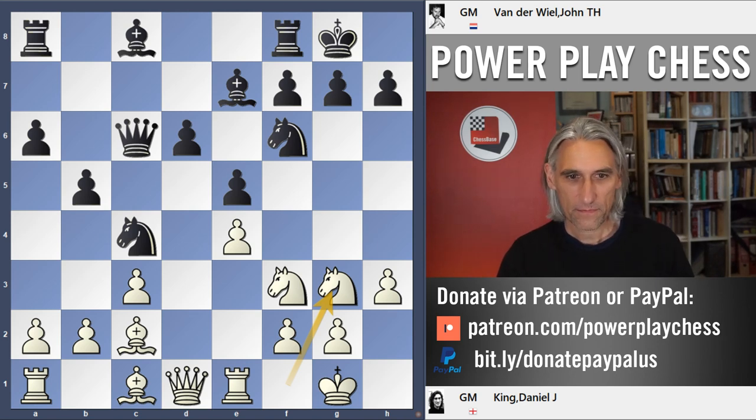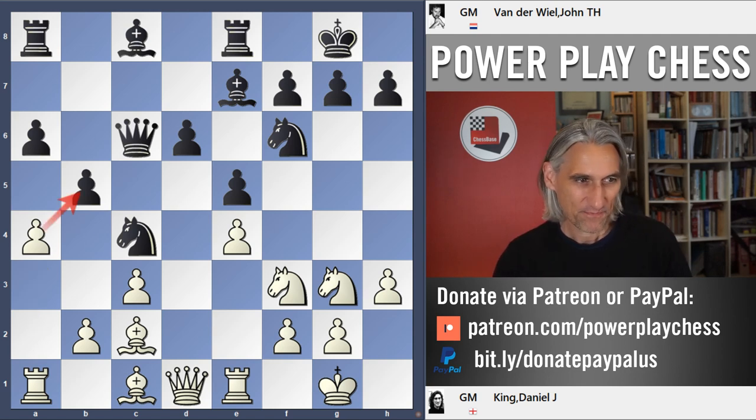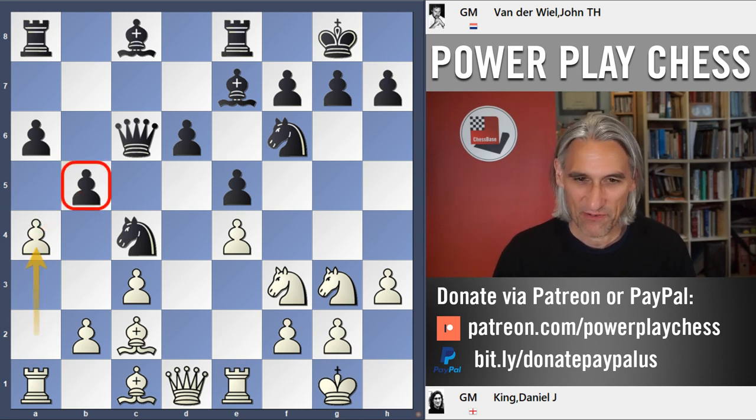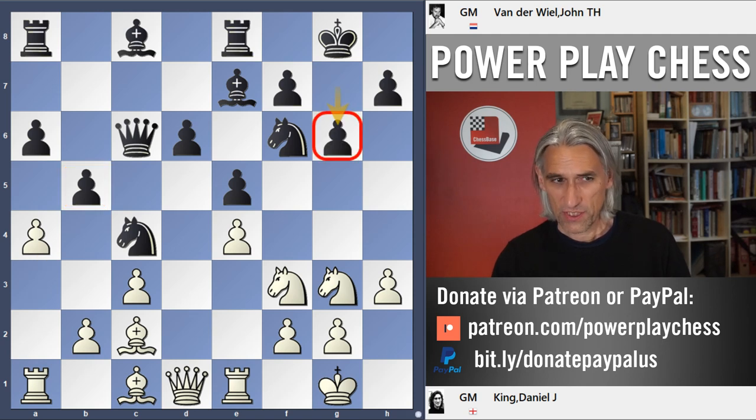This manoeuvre is key — if you want to remember one thing about the Spanish, it's this manoeuvre: the knight on b1 finds a new home on g3. It protects e4 but also looks to get in on the f5 square. Rook e8 is a good move, bolstering the centre. And a4 — again, a really important move in the Spanish. Although I'm not threatening to win anything here, it's a constant headache for black. Van der Veel decides to play g6, which leaves these squares a bit weaker but cuts out the knight from f5.